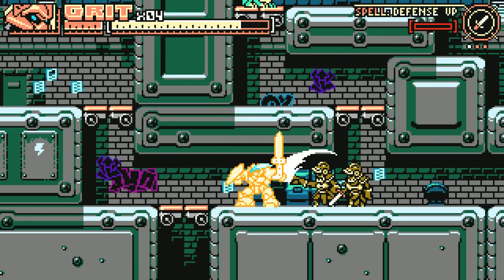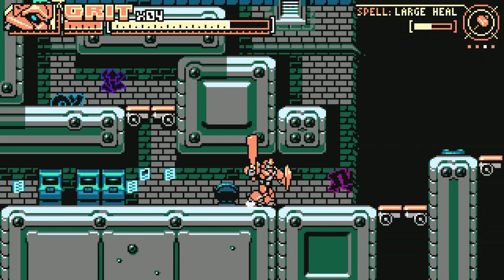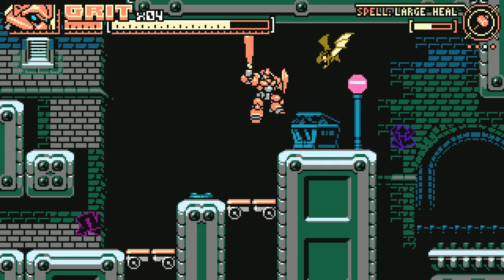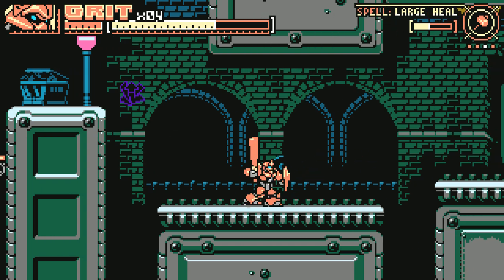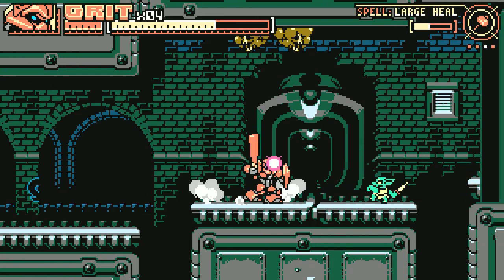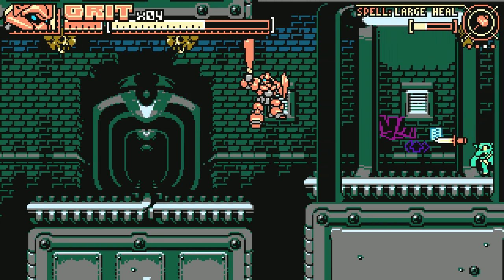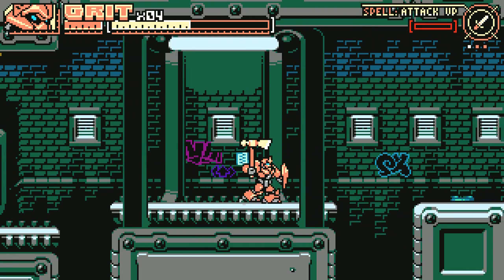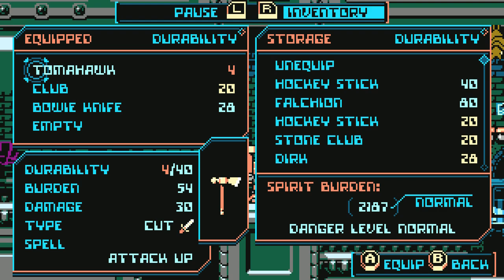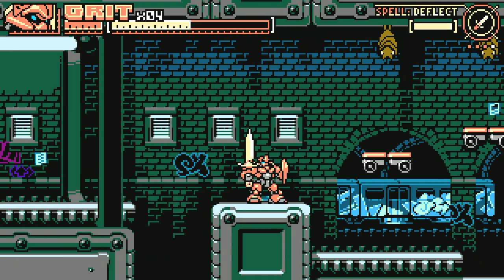The unfortunate thing about dying is that all of the weapons we already picked up are gone. However, the weapon we had on us was dropped at the point of death, so if we can get back there without dying again, we can retrieve our lost weapon. Okay, I was using the wrong weapon - let's use the falchion.